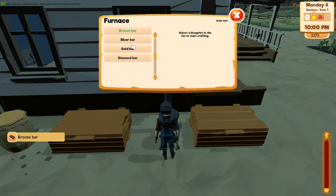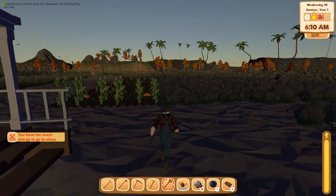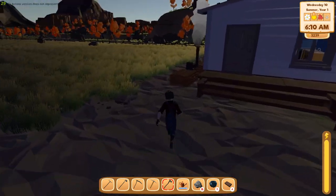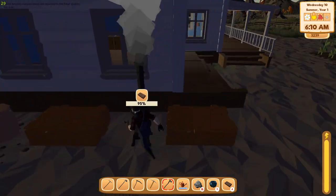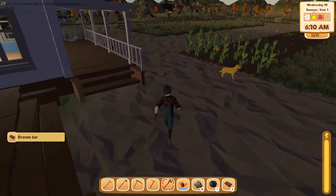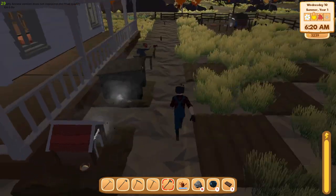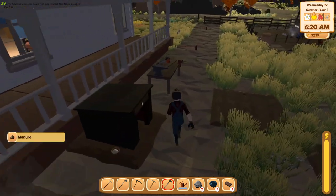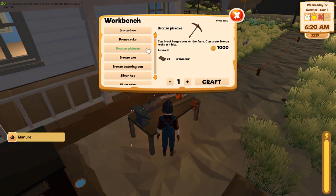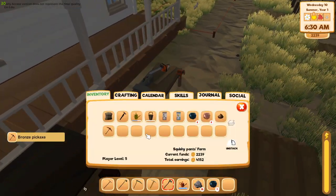All right, crafting up the last bronze bar now. I'm going to go to bed while that's doing that. We're at 96% — grab it. All right, we should have everything we need to make the bronze pickaxe and we're gonna see what kind of stuff we can actually harvest with it. There it is — bronze pickaxe right there. Crafted the bronze pickaxe — all right, cool!